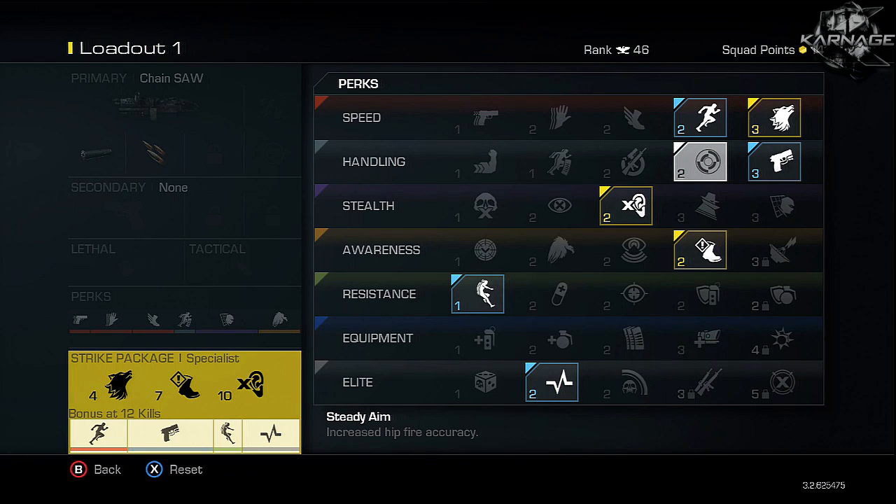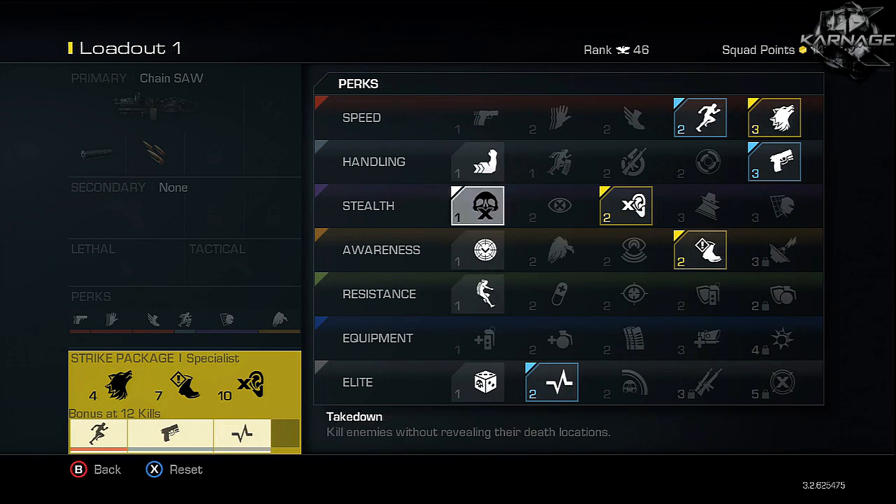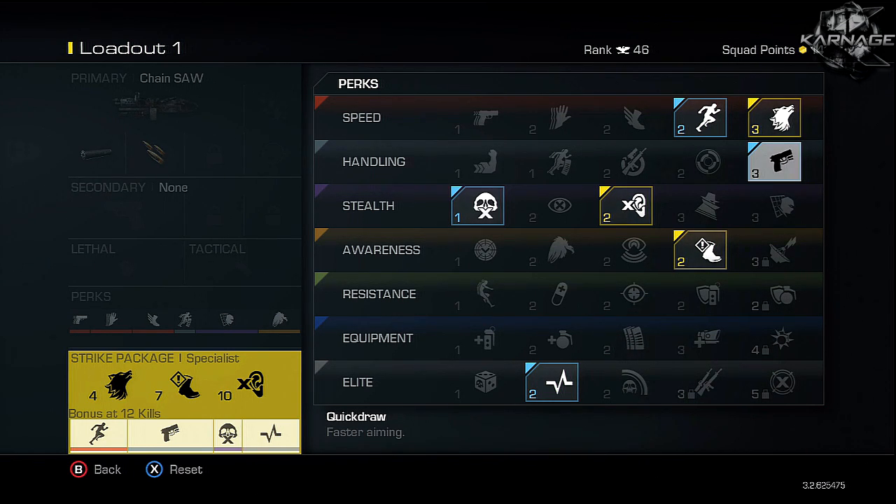I have Marathon because the maps are huge and I want to be able to run forever. I also want no falling damage so I can drop into spots. You could put on Takedown to go behind enemy lines. Quickdraw is pretty good when you do aim in at longer ranges, and Hard Line is good for chem strikes — you get those assist counter kills and it helps you reach streaks faster.